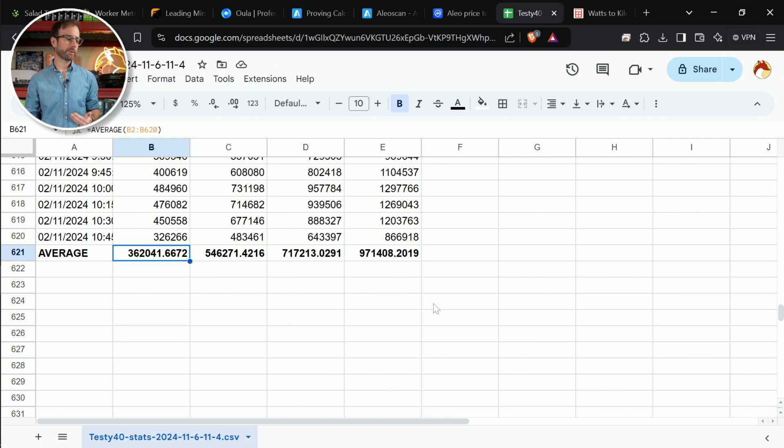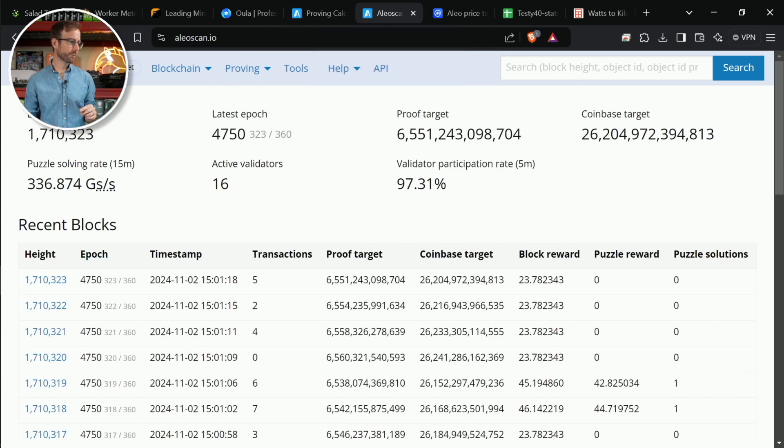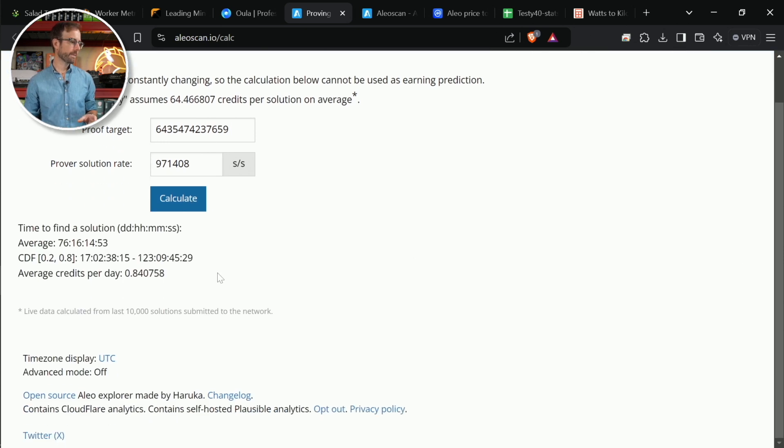So what I want to do as an example is take the 4080 Super that's in there, which is probably the best performing and most efficient card — I don't know that for a fact, but I'm just going to go with that one for now. We're going to say that it's doing 971 kilohash per second, and what I'm going to do is take that number and put it over into this proven calculator that I found for Alio. The first thing I've got to do is get the current proof target, go to the explorer, copy it in, paste it here, and now I can put in that GPU's performance — which again is 971.408. We hit calculate, and that shows it's going to make on average per day 0.84 Alio.